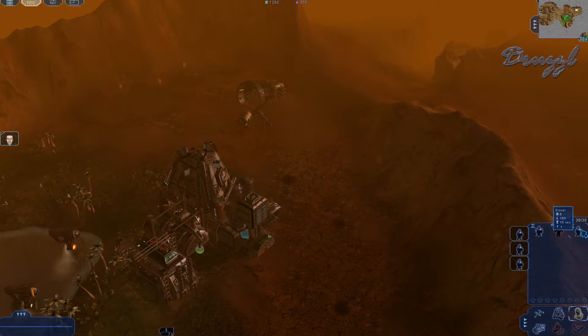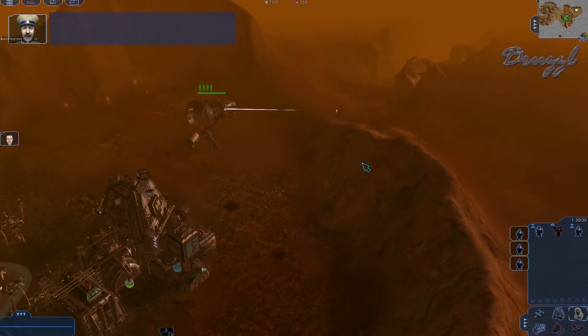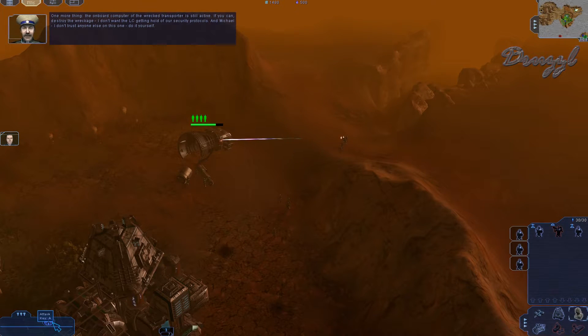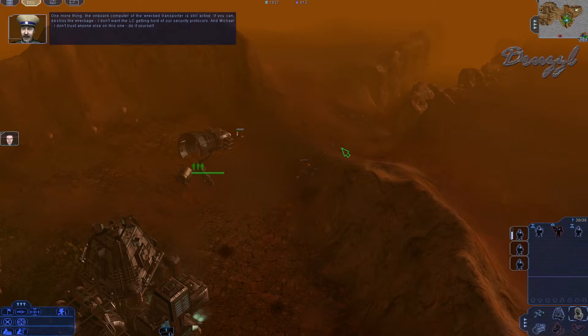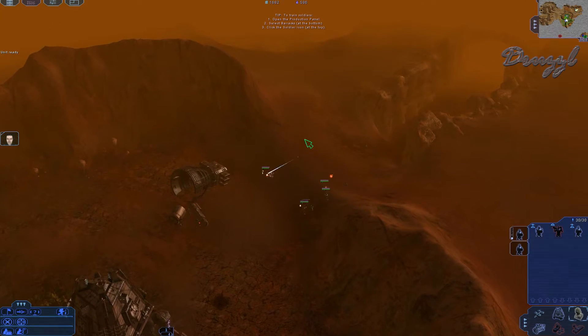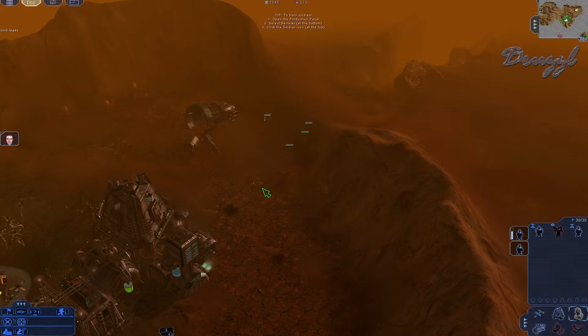A new objective: the board computer of the wreck transporter is still active — if I can destroy the wreckage, the LC won't get hold of our security protocols. Faulkner is taking hits. I figure out how to pop the driver out of a vehicle, though I'm not entirely sure how I managed it.